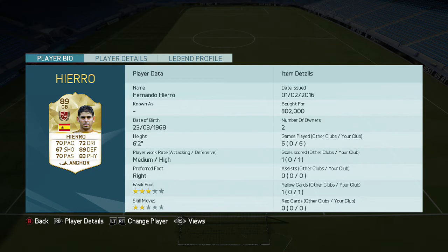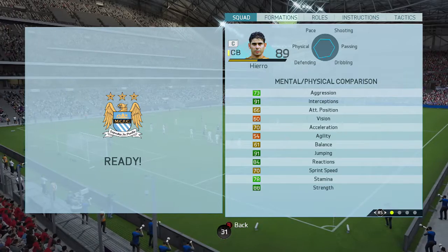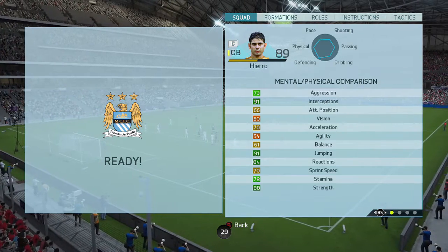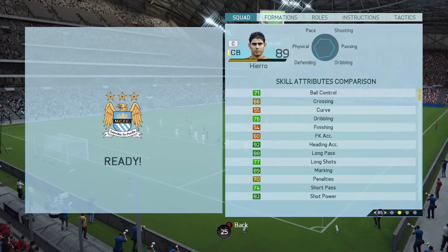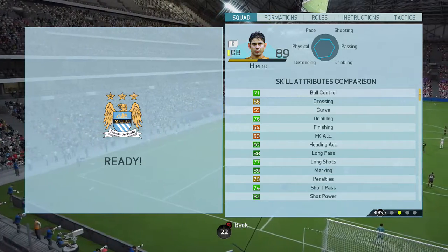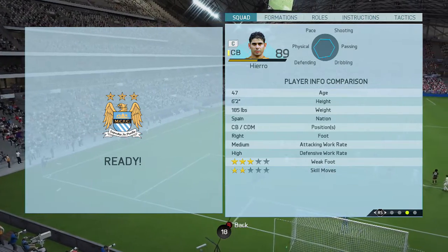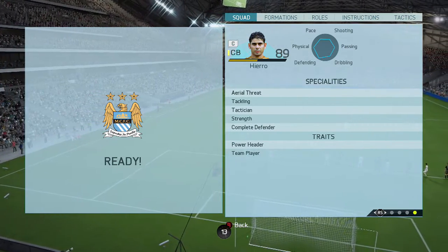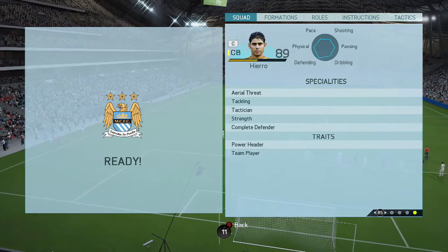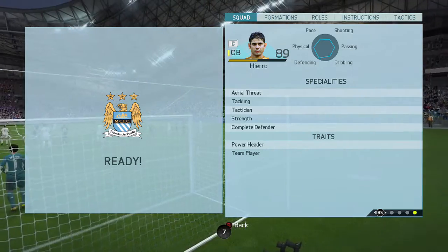We're now going to take a look at Fernando Hierro's in-game stats: 91 interceptions, 84 reactions, 88 strength, 92 heading accuracy, 88 long passing, 89 marking, and 82 shot power. With a 3-star weak foot, 2-star skill moves, that medium-high work rate, along with aerial threat, tackling, tactician, strength, complete defender specialities, and the power header and team player traits.